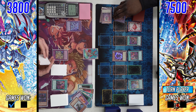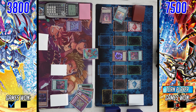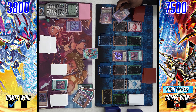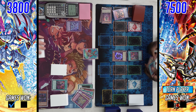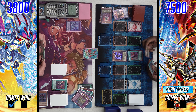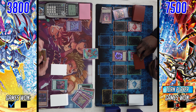D Barrier can be chained since it doesn't negate the activation of Branded Fusion — it just prevents the fusion summon. Branded in Red is chain link three here, and then DD Crow appears. Branded Loss wouldn't have protected here either because Branded Fusion and Branded in Red were not chain link one — the last thing to happen would be Branded Fusion resolving without effect, causing Branded Loss to miss timing. DD Crow plus D Barrier is a near-FTK and it's hard to see a recovery.